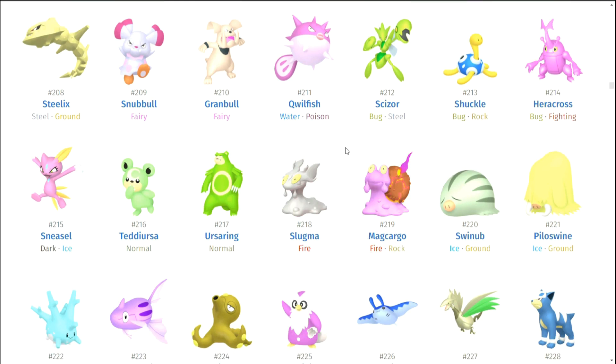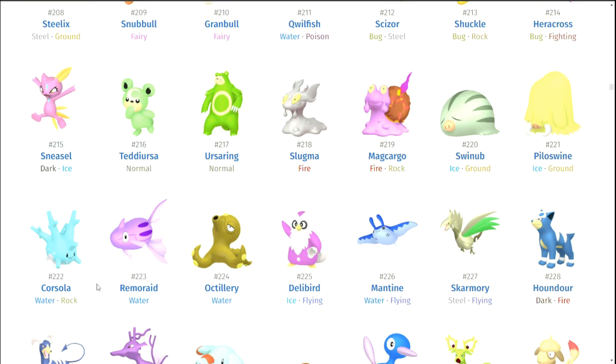Teddiursa and Ursaring. Slugma and Magcargo — I'm going to put Slugma on here. I actually was going to do a top 10 shiny Pokemon way back in the day before any of you guys showed up, and Slugma actually made number 10. I really like shiny Slugma — I love the metallic lava look. But it's so sad because Magcargo does not carry that along. It becomes purple. Why? I don't get it.